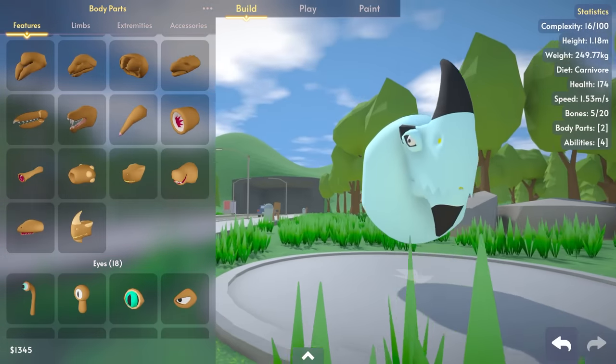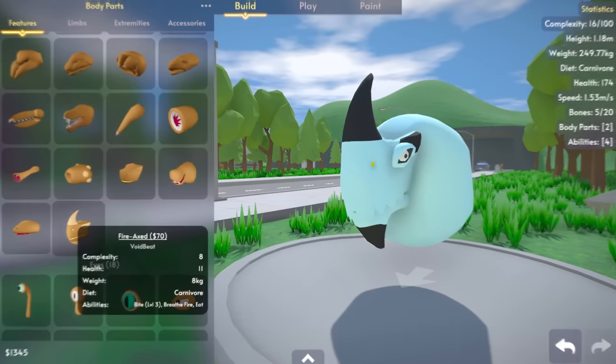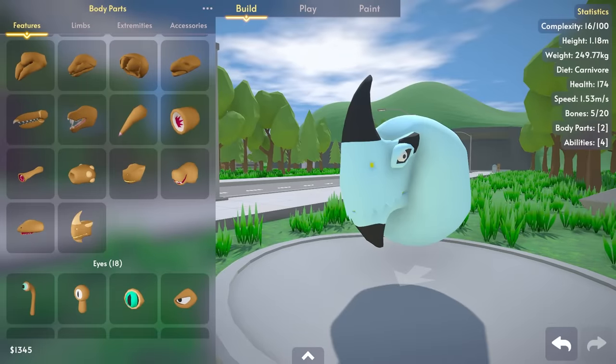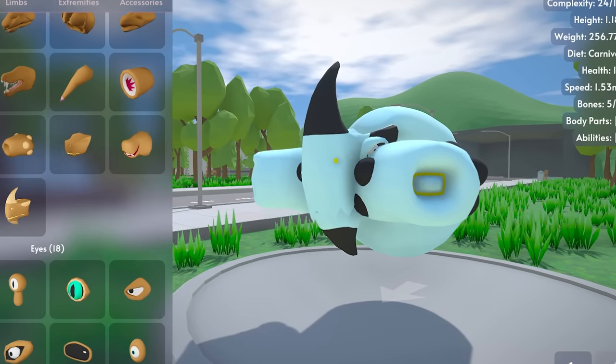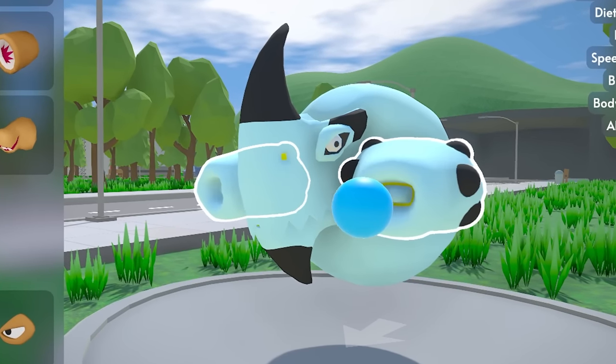Welcome back to Creature Creator. We are making the ultimate destructive beast today. I've started off with the Fire Axe Head, which has level 3 Bright, Breathe Fire, and Eat. It can actually eat stuff, which is probably important. I'm going to be adding multiple heads onto this thing so it can get maximum damage of all kinds.